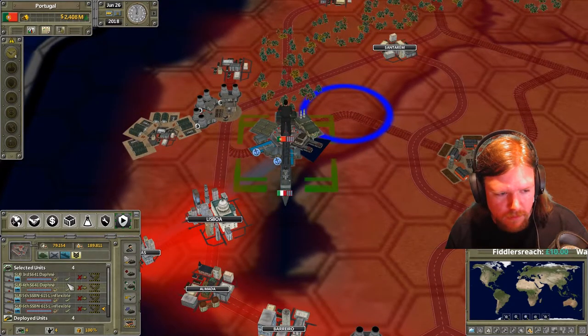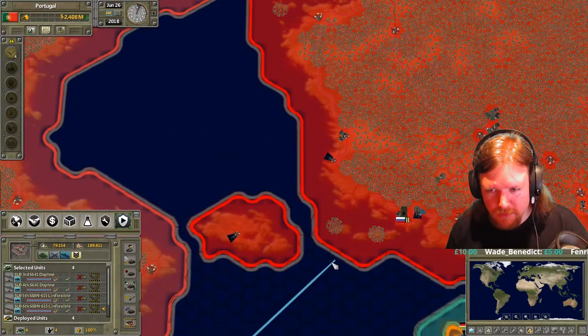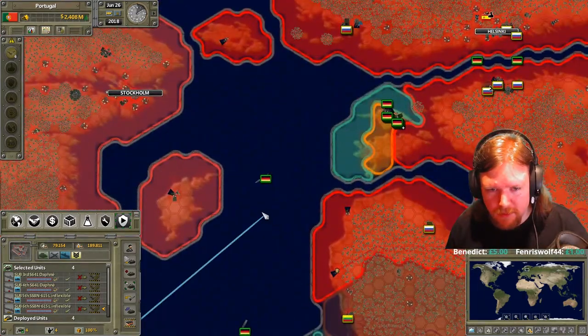Russian Marines are showing back up. Well, they're about to get messed up. Yeah, you've got a couple frigates stationed off Königsberg, so you're sinking them as they pop in. Pew pew pew.